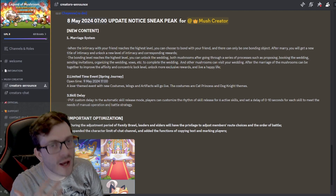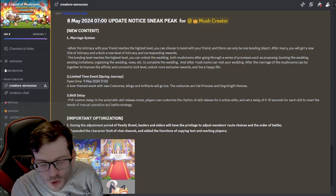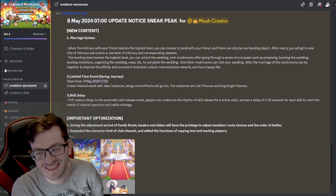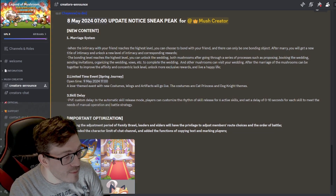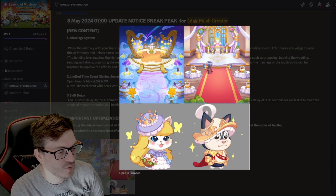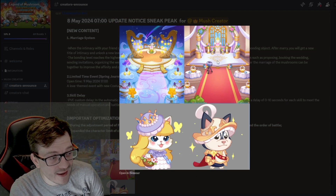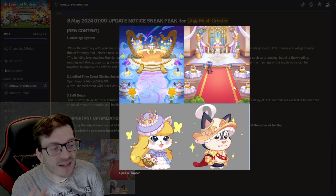After the marriage, the mushrooms can be together to improve their affinity and concentric lock level, unlocking more exclusive rewards. It's a really cool little system — if you and your buddies have been playing together for a long time, you can make this a humorous social aspect, marry one of them, and start making jokes about who's going to keep the kids. I really love it. The wedding ceremony area looks great — I can't wait to jump in and see what the rewards are.